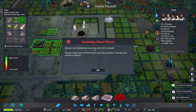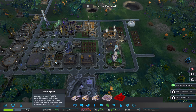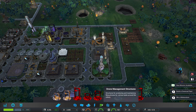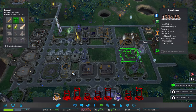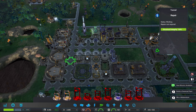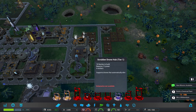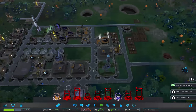Incoming shard storm — this has detected an incoming storm of ice shards. Some of these shards have the potential to damage your colony's buildings. The way I have been dealing with ice shards is I don't just try and preempt it by repairing everything constantly. I let my buildings get reasonably damaged before I actually try to repair them. It costs nanites to repair something — for example, this one is down to 95%, this one's at 77%, another at 89%, takes two nanites. Things will slowly get messed up by these ice shards.